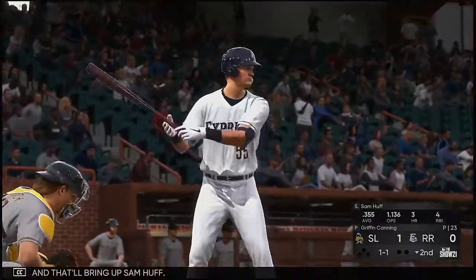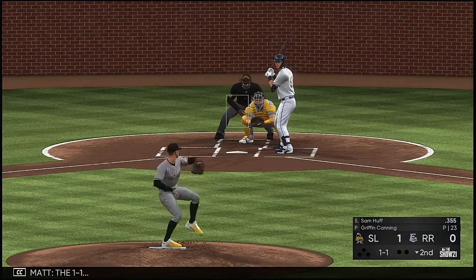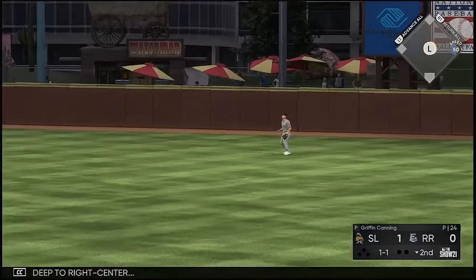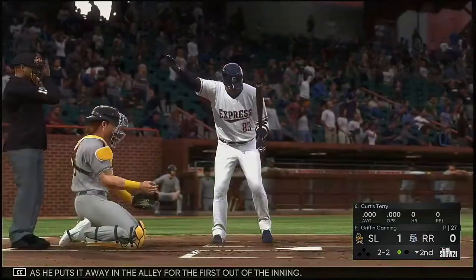Last half of the second set to go, and that will bring up Sam Huff. On the 1-1, high and deep to right center — Trout moves to his left and puts it away in the alley for the first out of the inning.